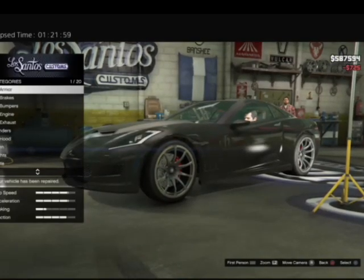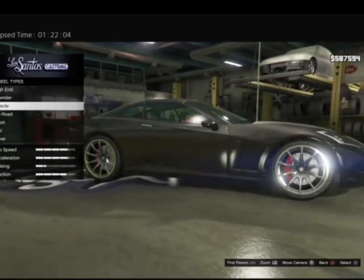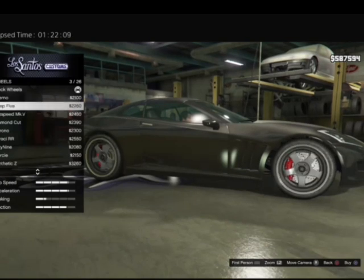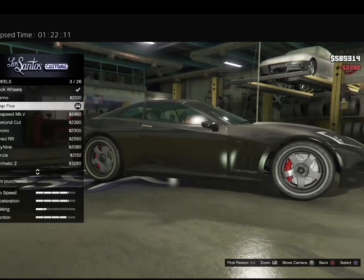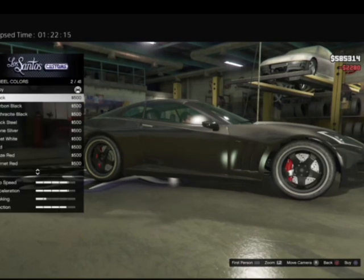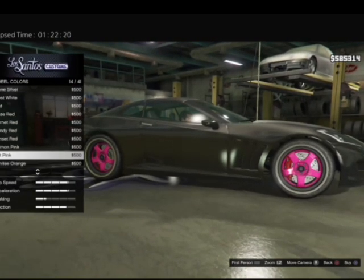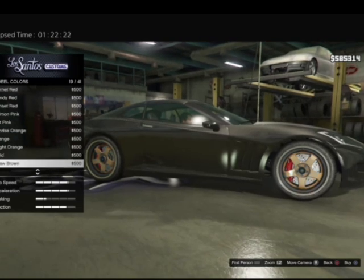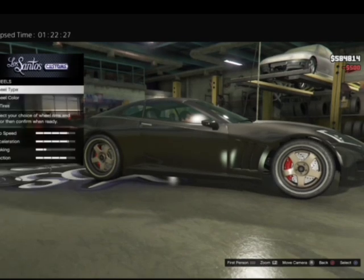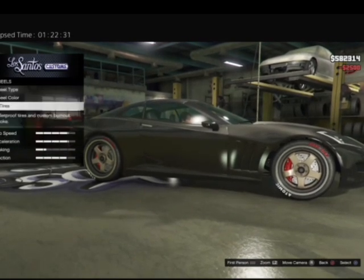Let's start off with the wheels. I'm thinking sport — we're going to go Deep Five, that sounds nice. Wheel color — straw brown, we'll see how that turns out. Tire design — yeah, we want that.